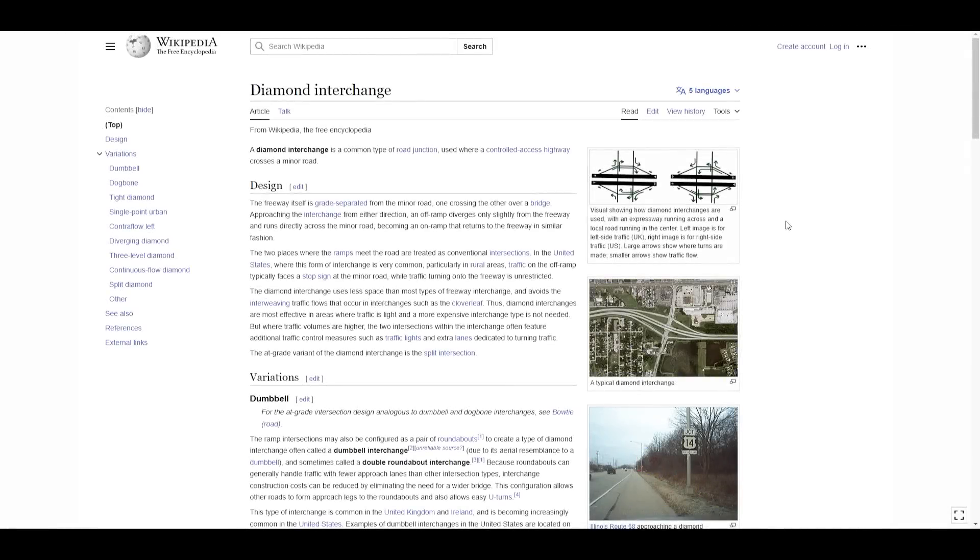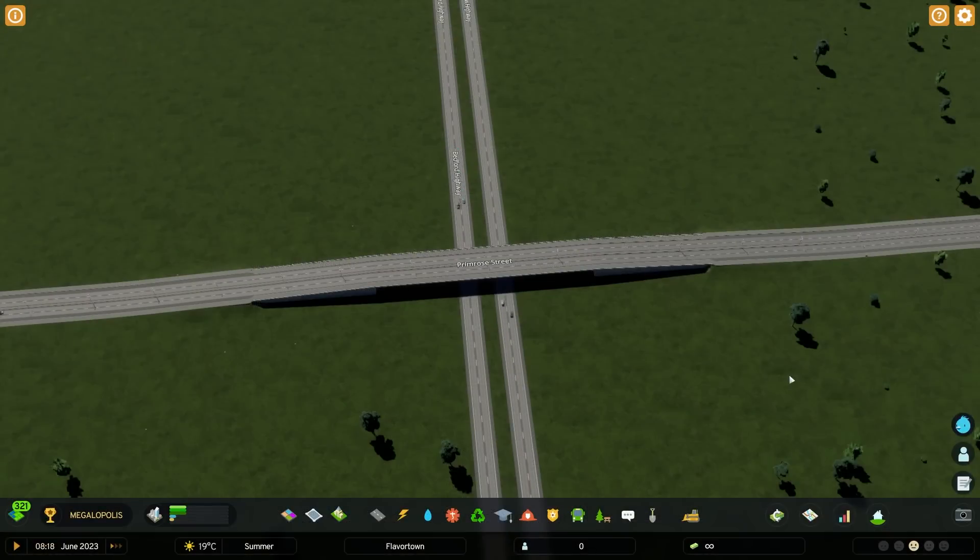Before we can really begin discussing the Diverging Diamond, I think a fantastic place to start is with its predecessor, the Diamond Interchange. This is your basic bread-and-butter, get-vehicles-on-and-off-of-the-freeway interchange, and really everyone should know how to build this without using any sort of ploppable assets or mods in Cities Skylines. Welcome to Flavortown, y'all. This is my interchange test map in Cities Skylines 2.